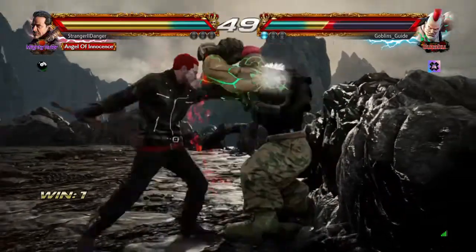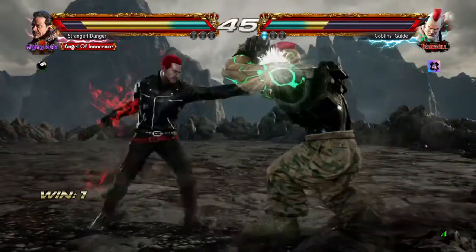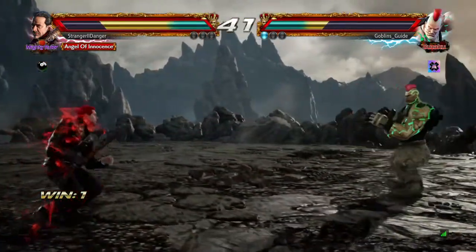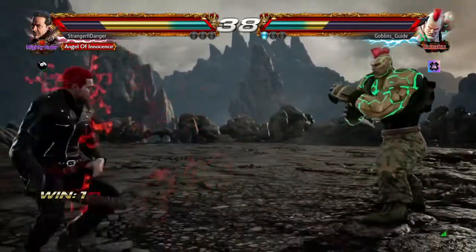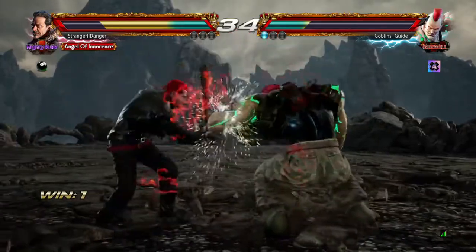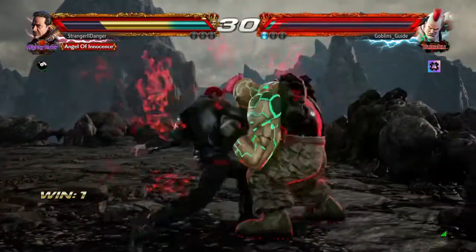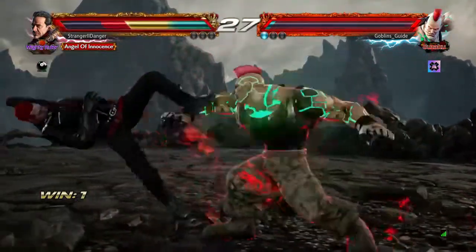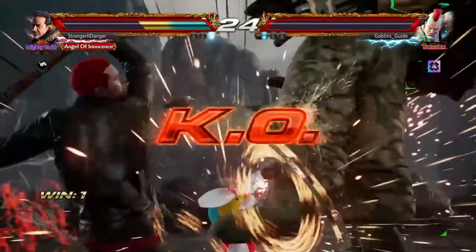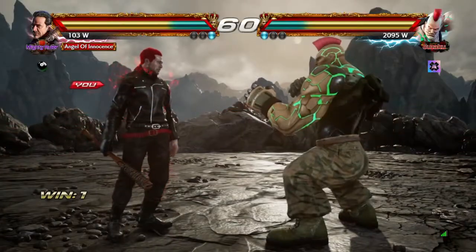Got him to wall. Decent wall combo. You know who don't use their knees a lot when playing Negan? Ironically, me. I mainly do the one, the back one plus two. Like, if you watch me play with Negan — one plus two, back one plus two — like a hundred times. Power crush for an easy one. Easy. So we got one on the board.